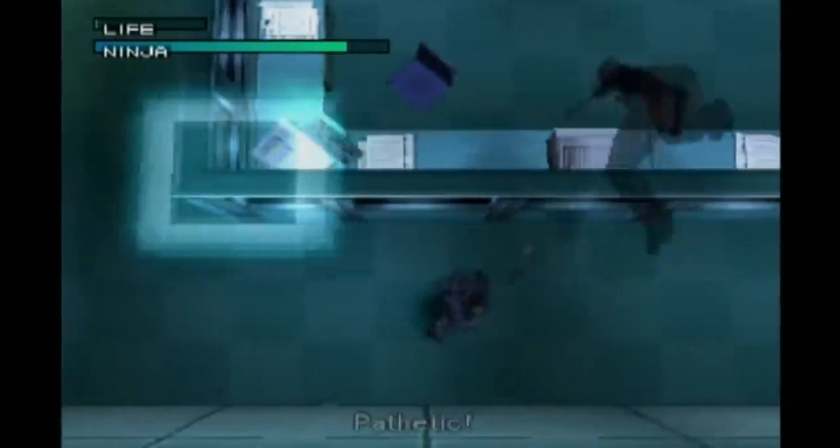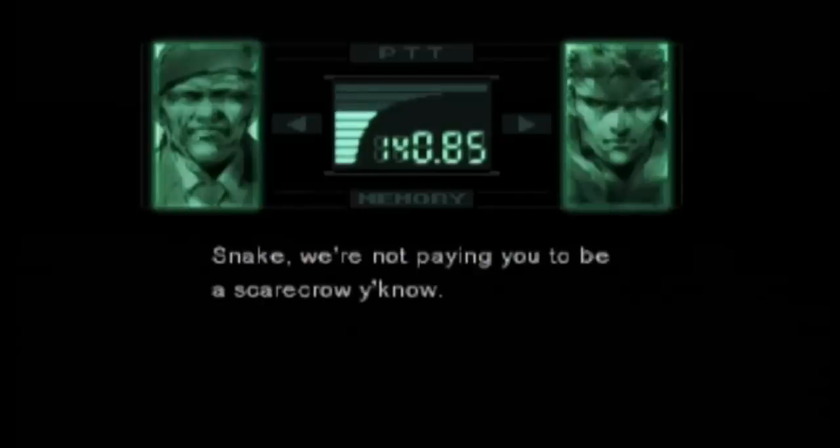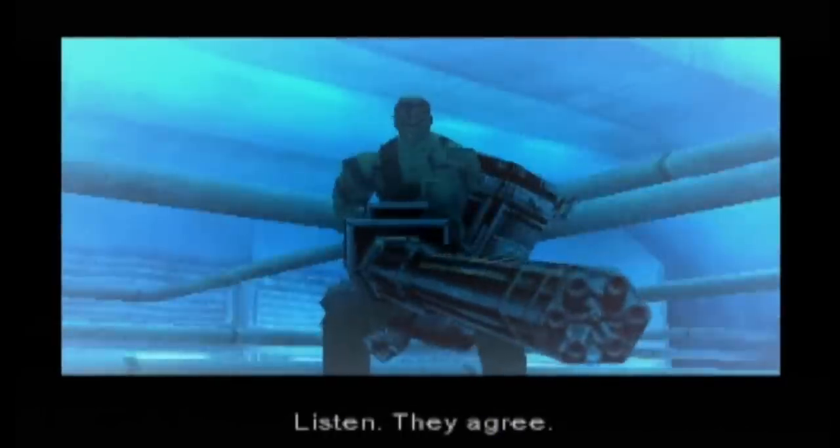Every Metal Gear game is filled with strange and interesting bosses, and there are a few secrets hidden in the boss fights of MGS. If you kill some of the crows before fighting Vulcan Raven, not only will the rest of the team be kind of annoyed: 'Snake, we're not paying you to be a scarecrow, you know. Ravens are God's creatures too, Snake.' But Raven himself will add an extra line into his speech before the boss battle starts: 'How dare you kill my friends?'